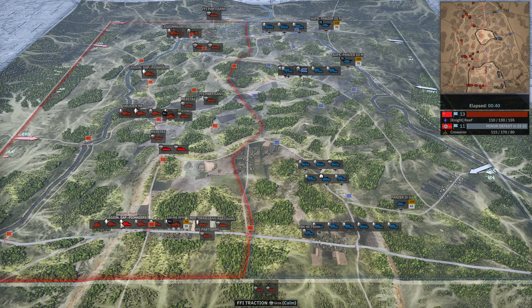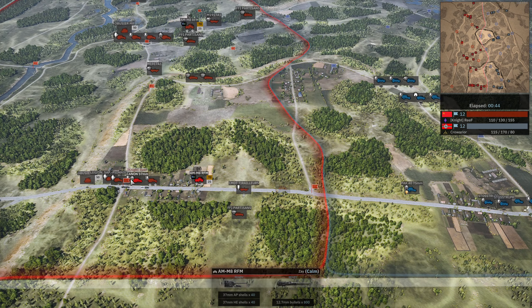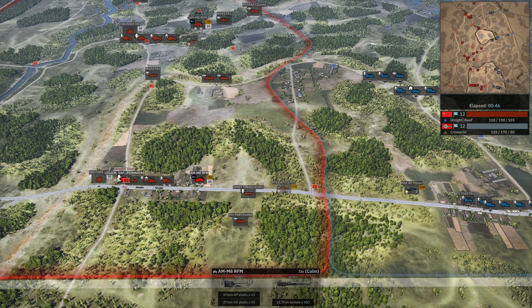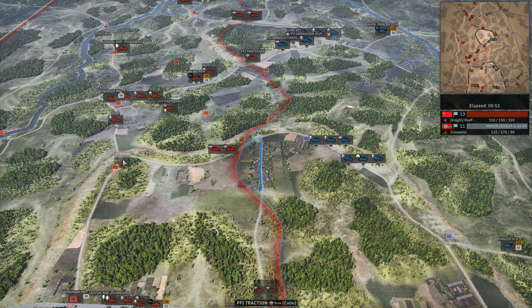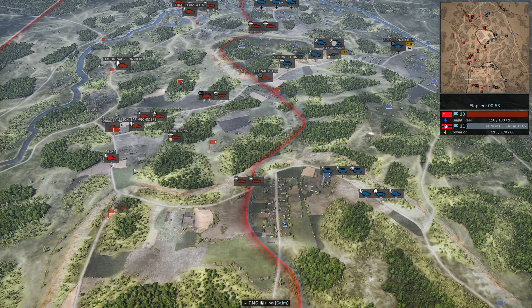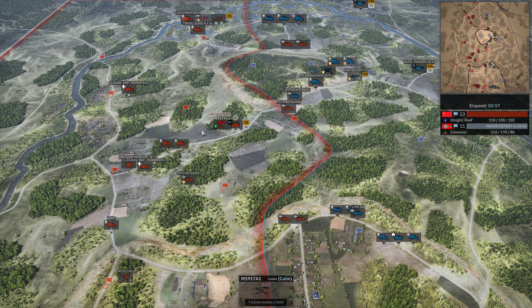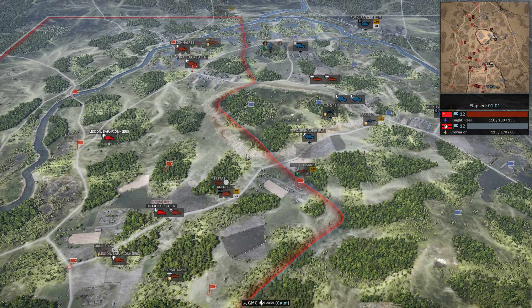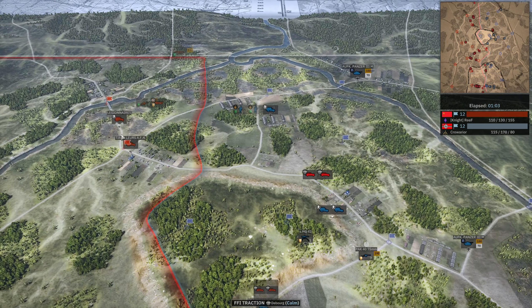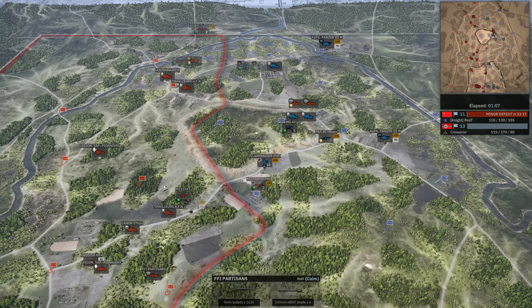And to the back lines they will get. Let's take a look: M8, Legionnaires, Cannon, multiple sappers, the small howitzer leader, machine gun, more partisans, another M8, another 57mm, the Tirailleurs, Obisheur, Legion, Saper, Pioneers, more partisans, more Tirailleurs, more Legionnaires, 37mm machine gun, and partisans up north.